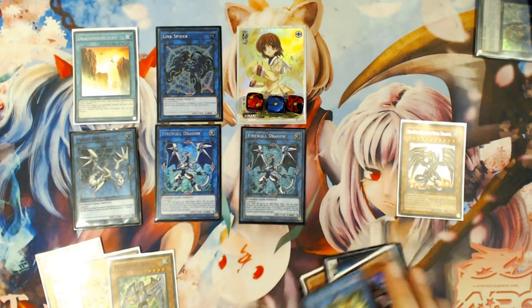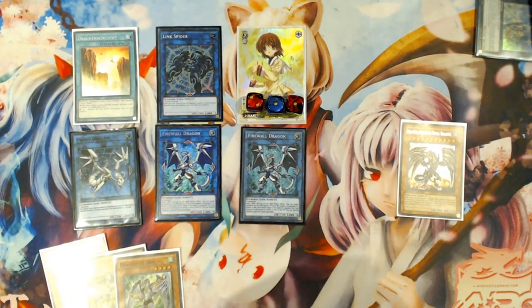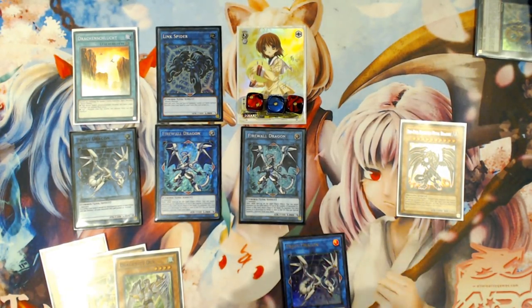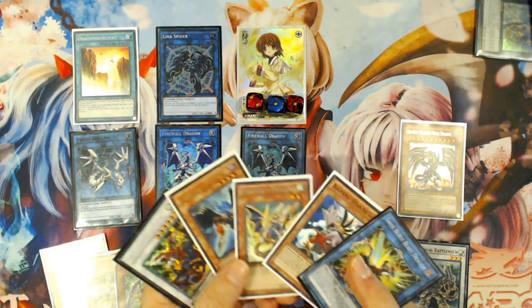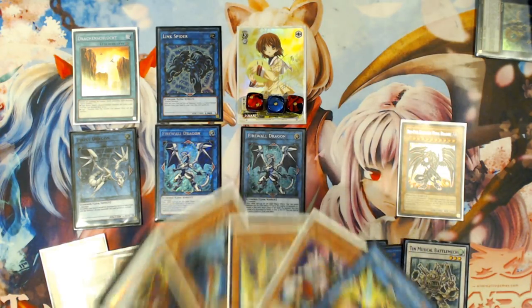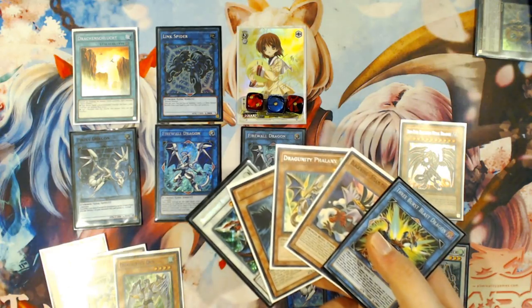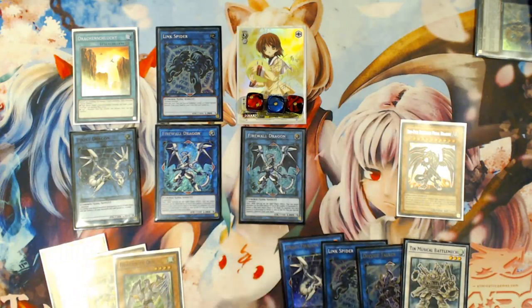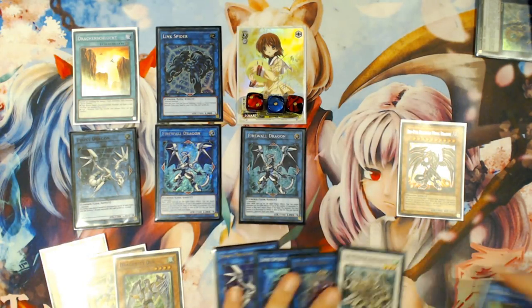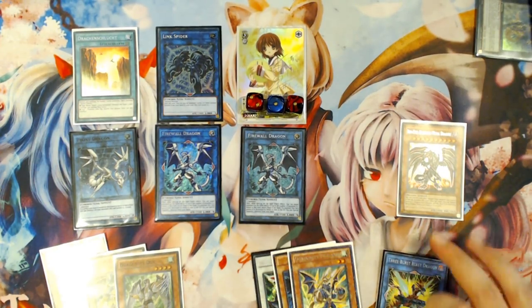It's a four-step infinite loop that adds you an extra card back every time — you keep summoning Firewall Dragon over and over, putting another card from grave to hand each iteration since you add back three but only recycle two. You're going to perform it four more times, until you have these five specific cards in your graveyard, then you know you're 100% ready to go into the next phase.